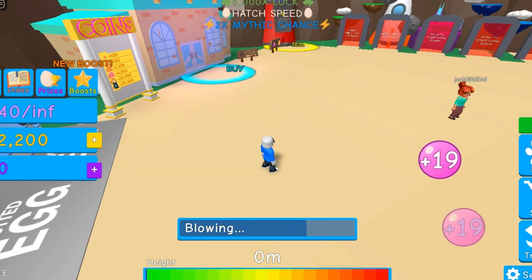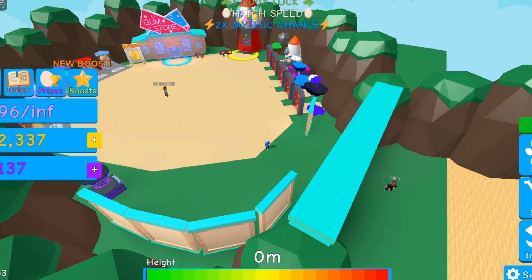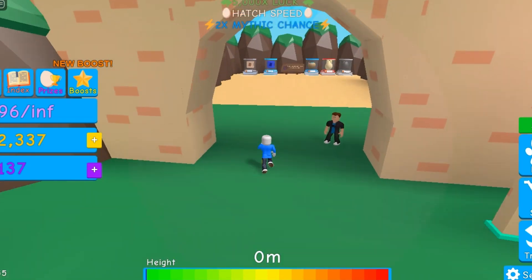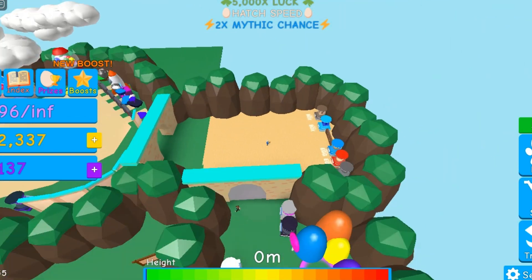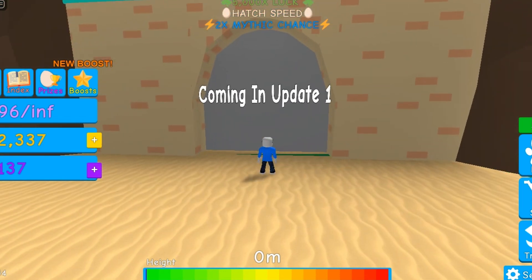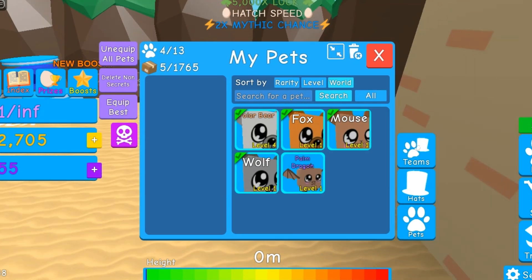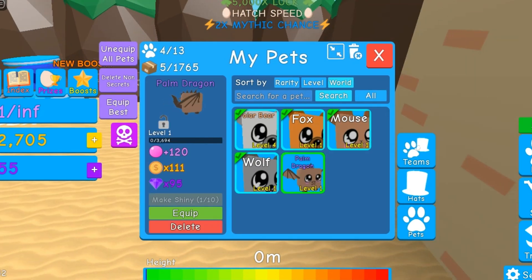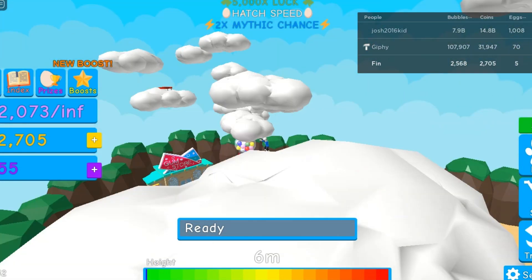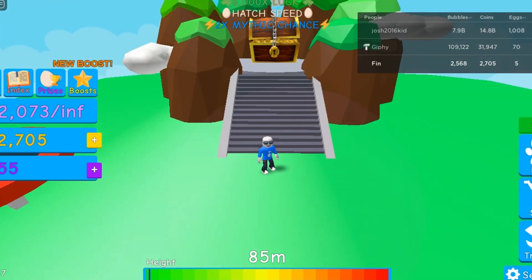Let's talk about the map here — this is very different from all the others we've played so far and is the most unique out of them. The colors are different and we have a beach area, and apparently something coming soon in update one. Palm dragon, nice — and that's super strong, 259 bubbles of blow. Let's go explore these islands. Judging off this, nothing has changed on the islands.